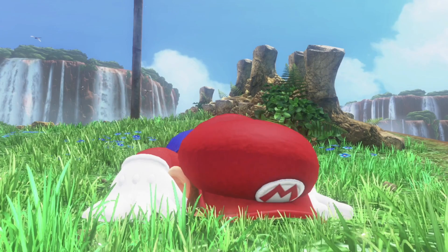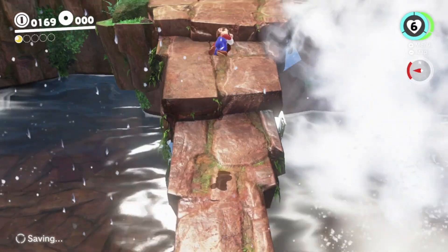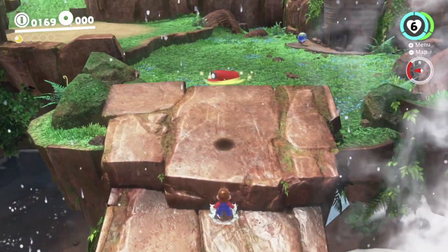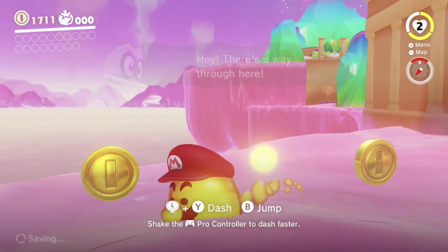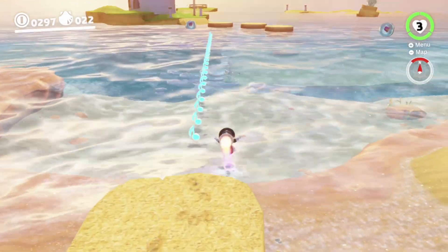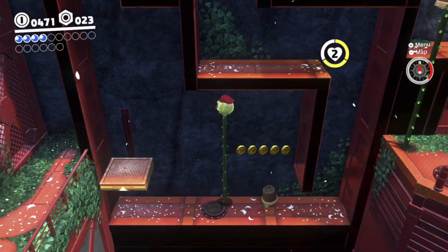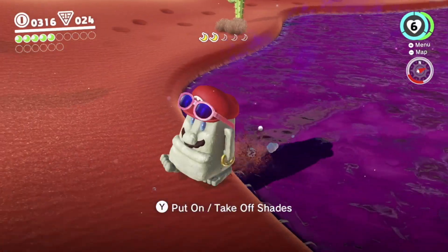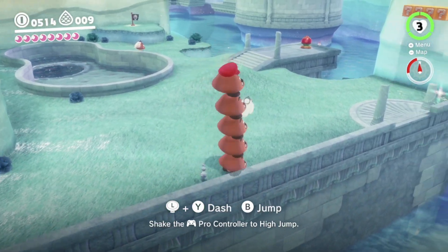With this hat-shaped companion on Mario's head, you'll find yourself traveling to diverse kingdoms, such as the dinosaur-based Cascade Kingdom, the Metro Kingdom known as New Donk City, the food-based Luncheon Kingdom, as well as the beach-themed Seaside Kingdom and more. In these kingdoms, you'll be able to take control of enemies as well as inanimate objects with the capture mechanic, opening up a new world of gameplay possibilities.